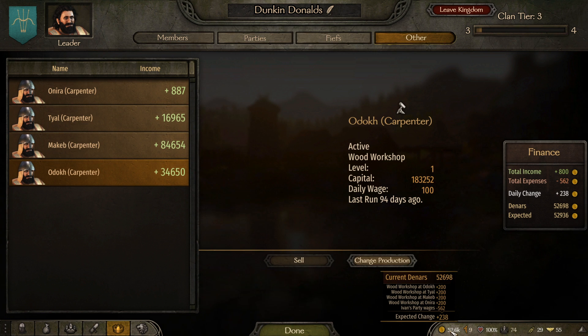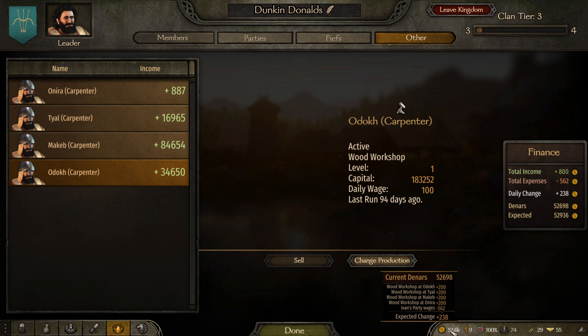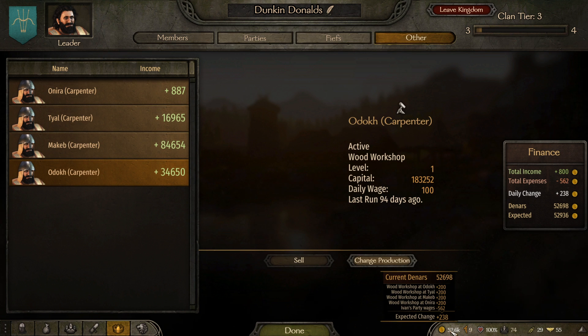If you are looking to make some serious cash and you don't have any towns or villages under your name — which you probably won't in the beginning — these are the best thing to do. All you have to do is buy them, let them sit, and they will keep earning you money per day. Hope that explains it. If you have any questions, go to the description and ask me.